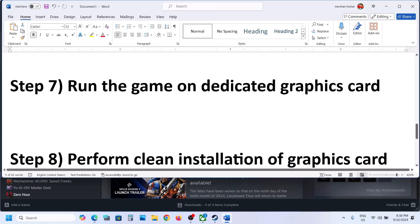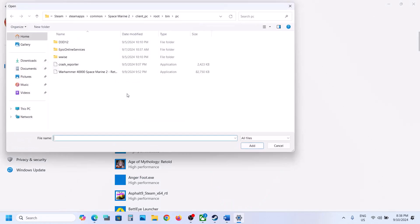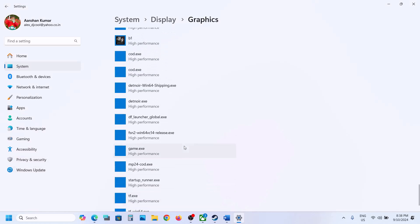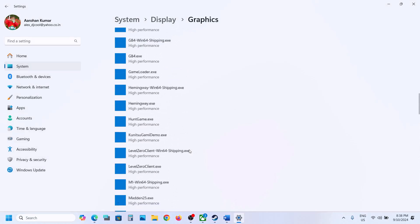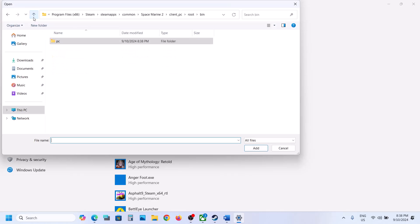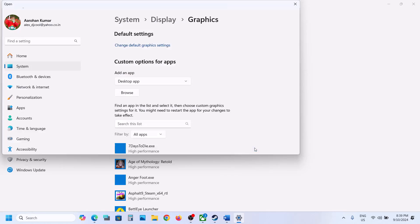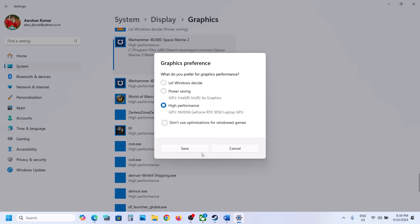The next step is to run the game on a dedicated graphics card. Type 'Graphics Settings' in the Windows search box and click on it. Click Browse, go to the game installation folder, select the game exe file, and click Add. Once the game is added, click on it, click Options, select High Performance, and click Save. Also open the client PC root folder, select that exe file, add it, and select High Performance, then Save.